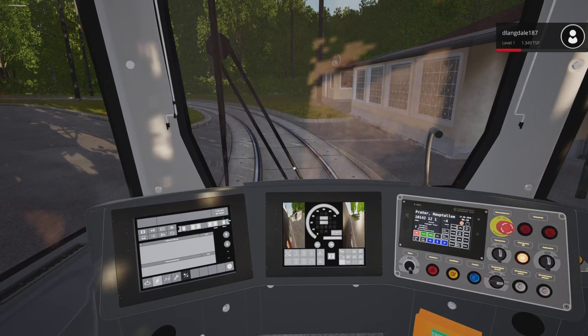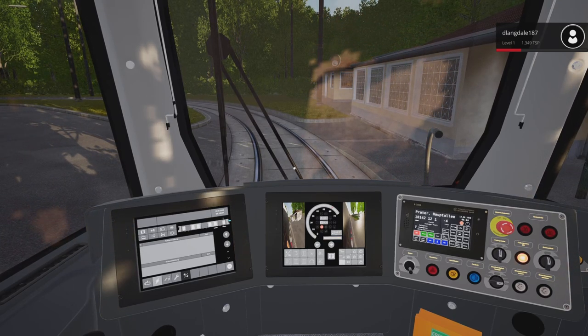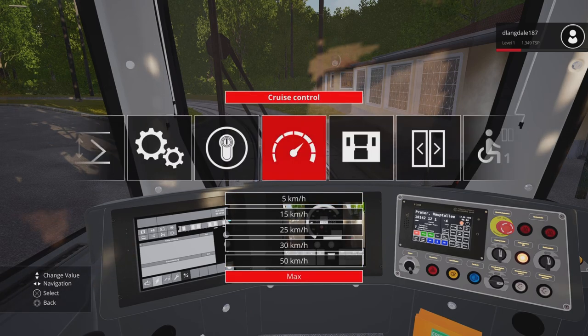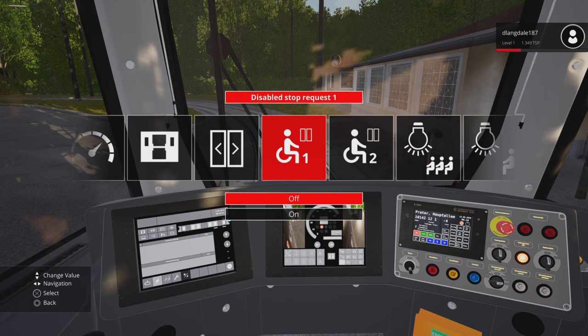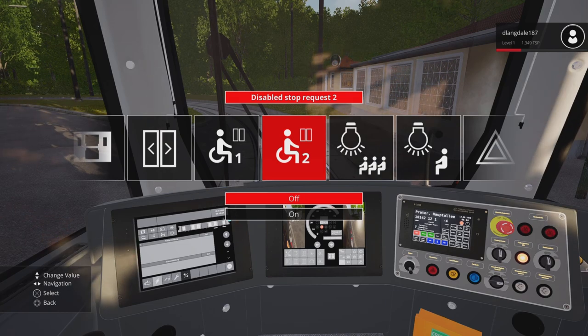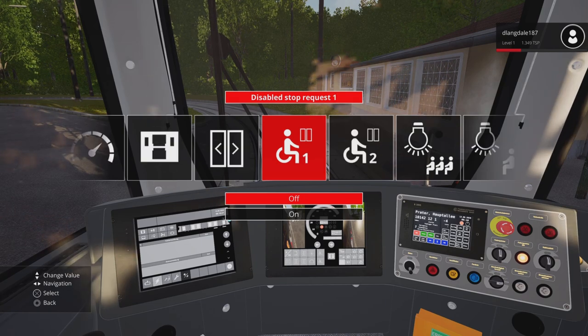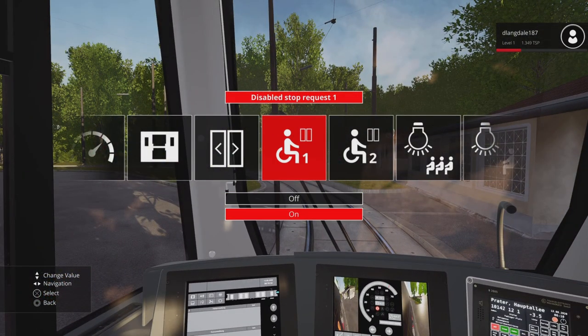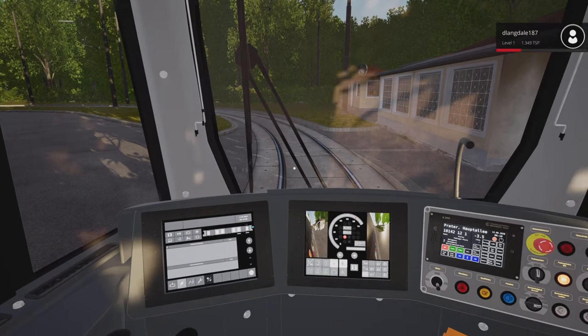Before we do, first we want to press up on the d-pad. Go into — right here — Disabled Stop Request 1. This means the front or the back of the tram, so you've got positions one and two where passengers can technically get on. You don't want to use the one at the end, so we're going to make sure this one is turned on — the ramp right down by our feet. Turn that on, and when you hear that sound it's on.